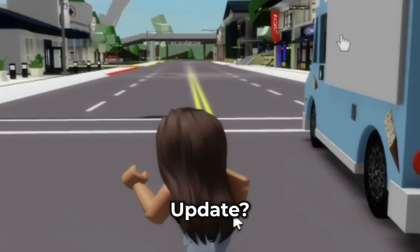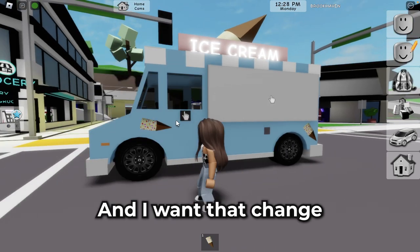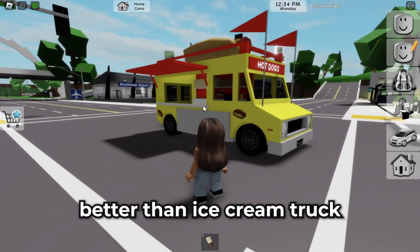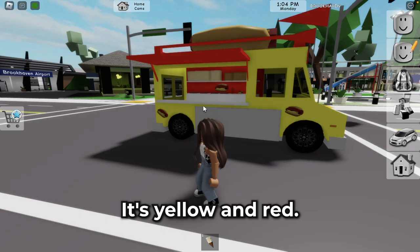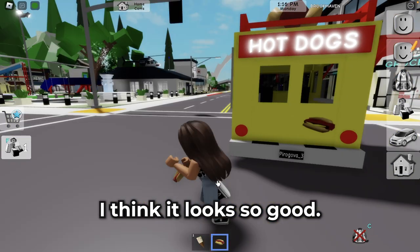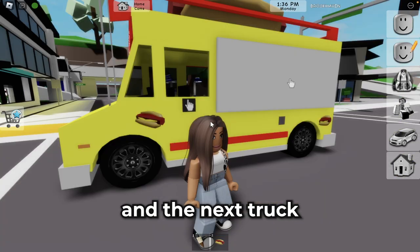What do you think about this update? Write your opinion in the comments. Now I want to change this truck — we can get hot dogs! Oh my gosh, I think it looks better than the ice cream truck because it's so bright. The truck is yellow and red. We can get the hot dog here. I think it looks so good, and I want to change this truck now.